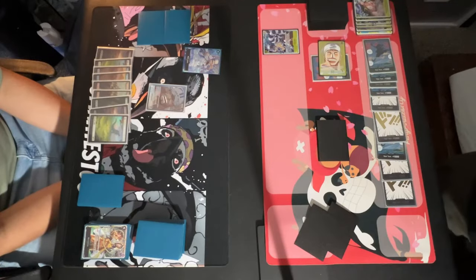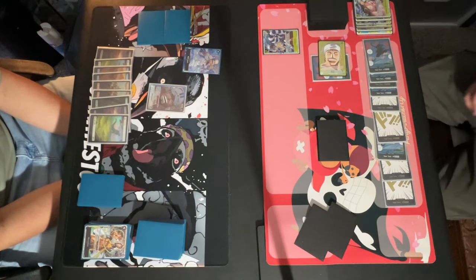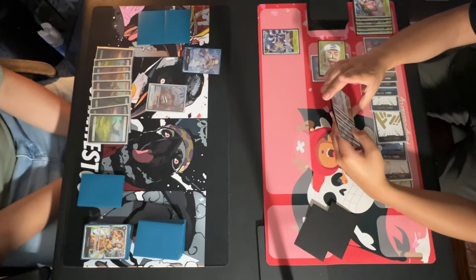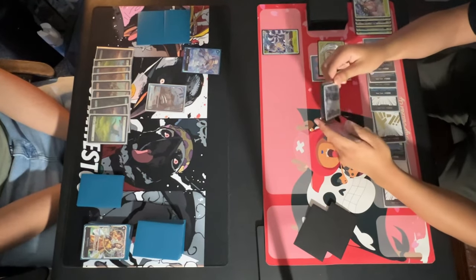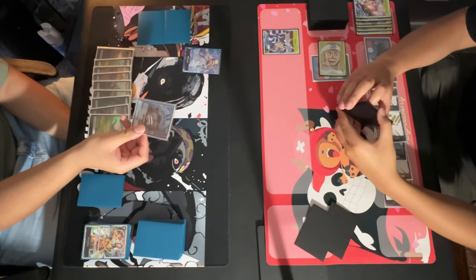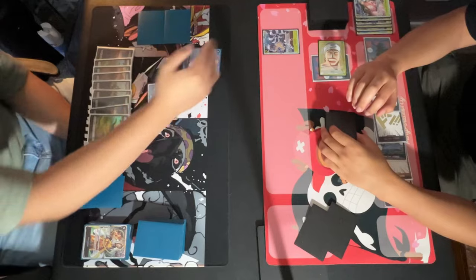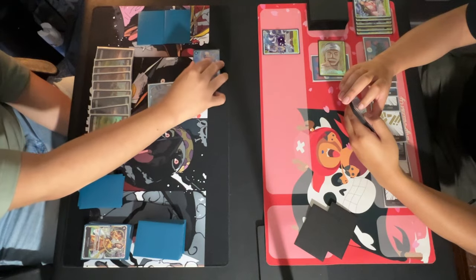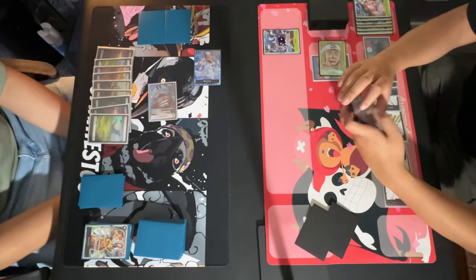I'm going to get into all of that in detail later in the video, but right now I want to move over to a scenario for you guys. Pause the video if you need to. Basically, the situation is this: you are the NL player, you have just played nine-cost Yamato, the turn is swinging over to Sakazuki who has 10 Don up. He's going to swing 5k at your leader — do you counter? He's going to minus one onto the Yamato and then swing 6k — do you counter that swing?